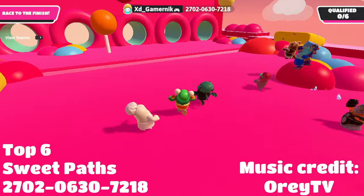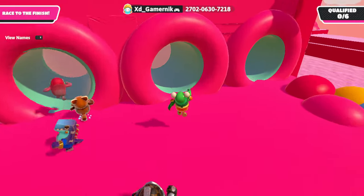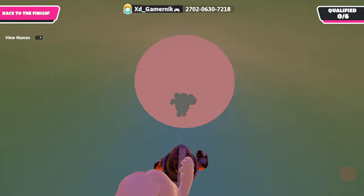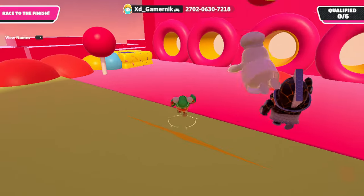The next map in 6th place is very similar to DoorDash in its essence, because here you also need to guess the correct path in order to go further. The map is similar to all other maps from this author, but I decided to put it in 6th place because of the idea.